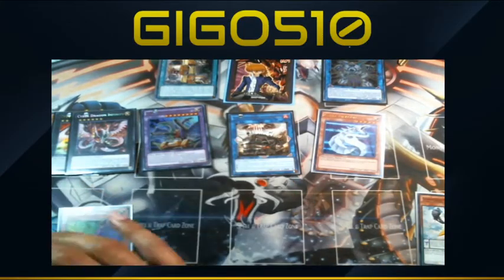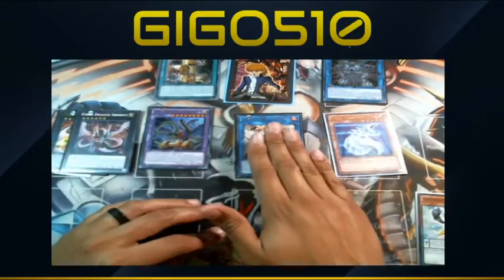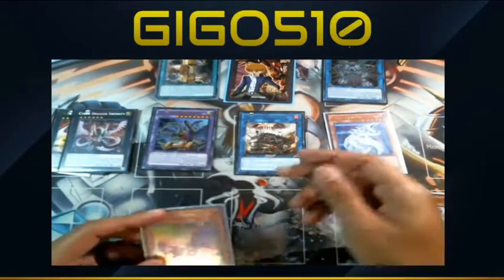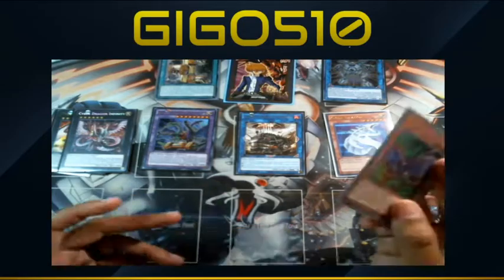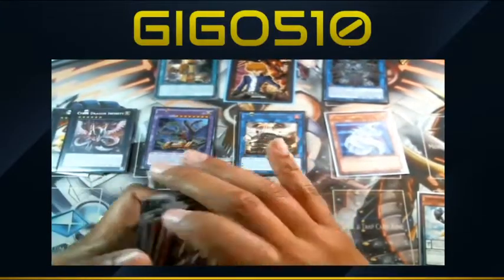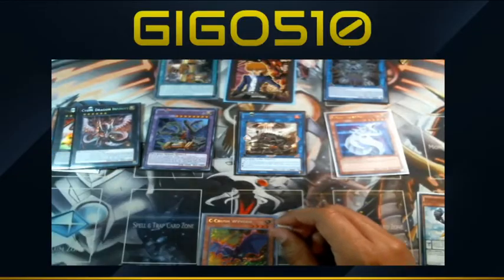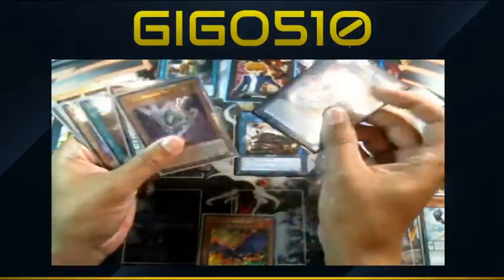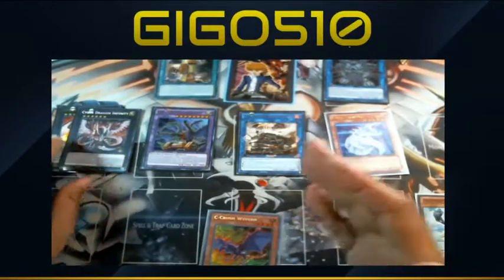Don't forget to trigger B's effect — B gets you an extra search, usually another C piece. Then banish the ABC pieces for ABC Dragon Buster. Now we have second chance opportunity with Amble Whale, interruption and disruption from Infinity, and if ABC Dragon Buster blows up we get to special summon a Seeger back. If Amble Whale is destroyed we special summon a level four gadget. We also have one card in hand to discard off ABC Dragon Buster's effect. There you have it.